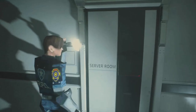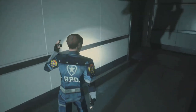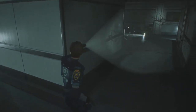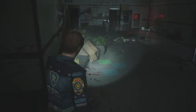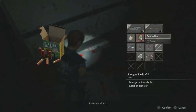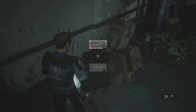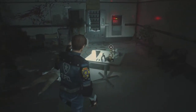The next thing we need to do is get in here. There's a server room right here. There's no power, so I can't get in there because there's no power. This room has seen better days.